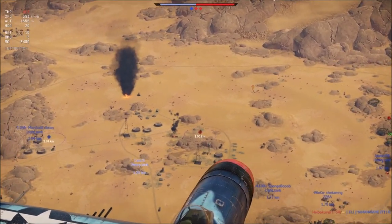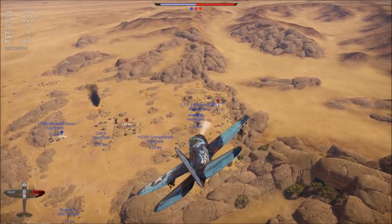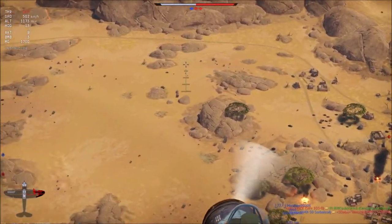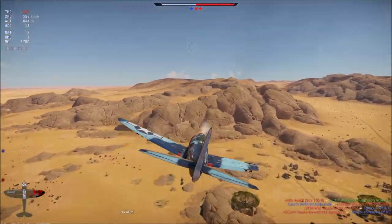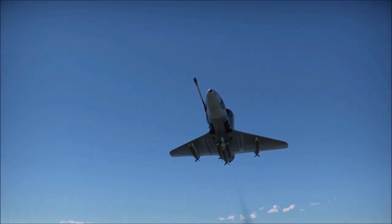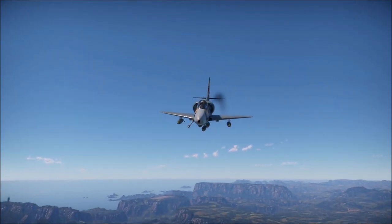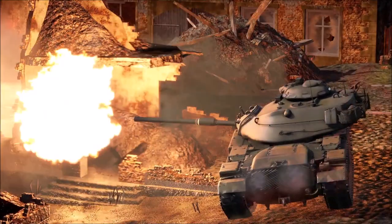Up through mid tier the US also has great APHE ammo which oftentimes exceeds the armor pen values of lesser solid shot AP. It has lots of light tanks compared to other countries. The role of the US tech tree is really just doing everything, because it does everything pretty decently. Its air has tons of close air support in both the regular tech tree and premium — almost every fighter can be equipped with numerous bombs.